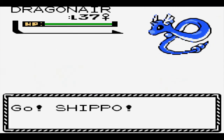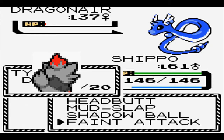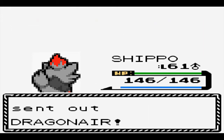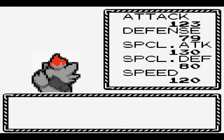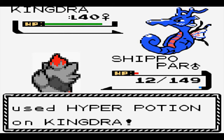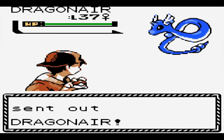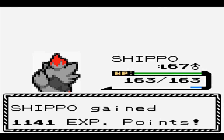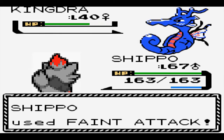The last gym leader in Johto is Clair, and she always gives me issues. It starts off great, one-shotting her first Dragonair, but the second one lives in the red, meaning the first Dragonair was a range KO. She thankfully misses her Thunder Wave, but we don't get so lucky on the third Dragonair, who paralyzes us, allowing Kingdra to outspeed and take us out. With a few more levels, we should be able to smoothly one-shot her three Dragonairs. At level 67, all the Dragonairs go down to one Faint Attack, leaving us in perfect health for Kingdra. She doesn't attack us and just goes for Smokescreen, which is useless since Faint Attack bypasses accuracy, so we take her out after she tries to stall us out with healing.